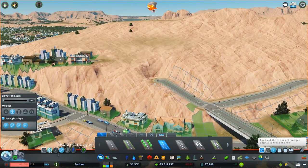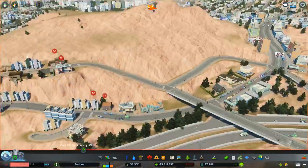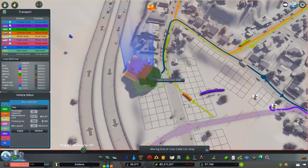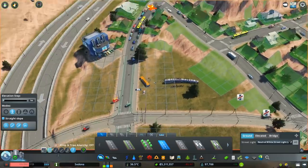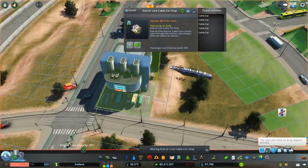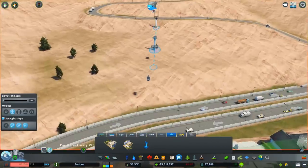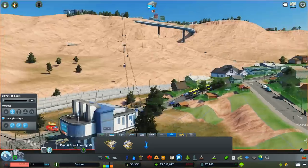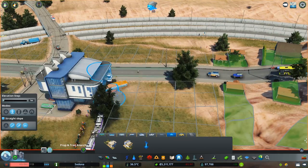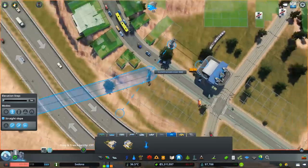Once I did this I realized that all the traffic going up to the hilltop area was coming across this bridge because it was the only way to get up there — they'd come off the highway, drive through this area, and go up that mountain road we built. So I decided to build a second route to get up there, which I almost did last episode but now I'm doing it properly.